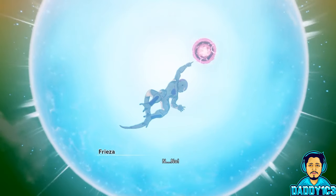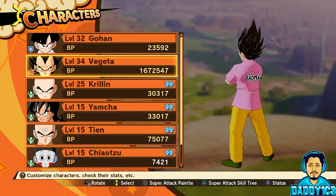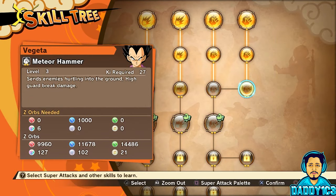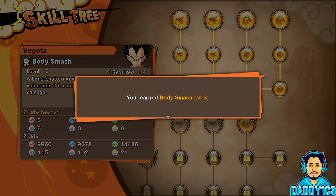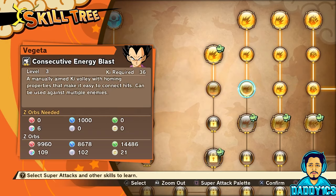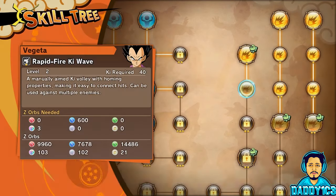Most of the super attacks are already unlocked as soon as you gain control of different characters, but some of the best super attacks must be unlocked using a special currency called D-Metals, which can be a little tricky to find. And if you consider yourself a hardcore Dragon Ball fan, make sure to stick around for the last way to find D-Metals — you'll appreciate that tip the most.